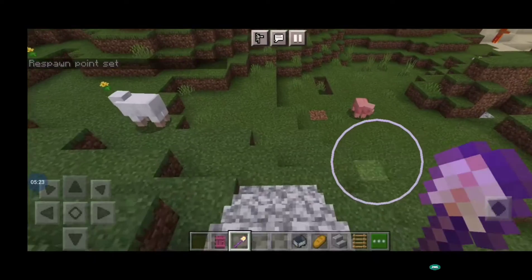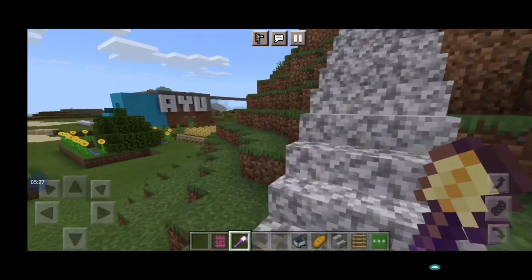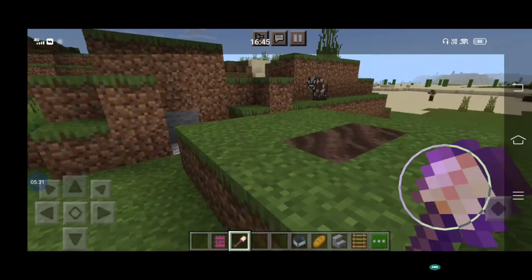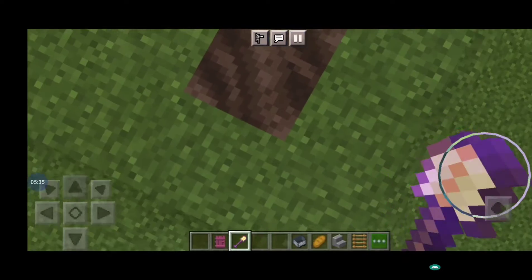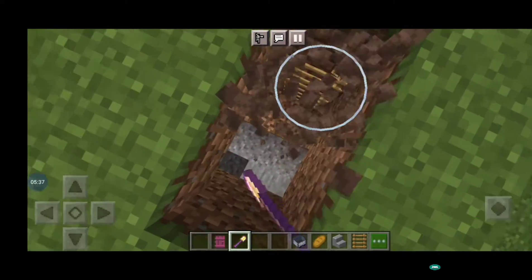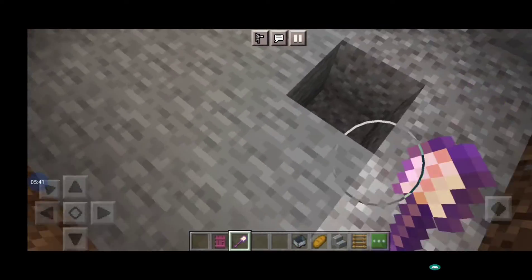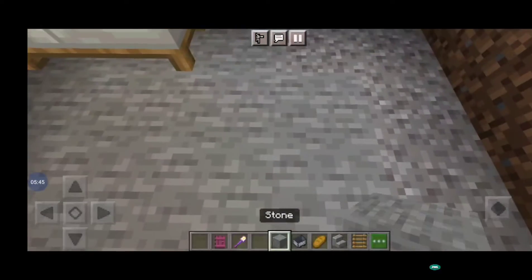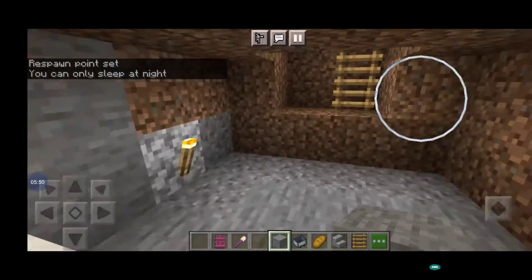Now morning is there. I will go up and I can exit from here from this staircase. This is not a big house - I made a small third house. I made a secret bunker here. As you can see, if I break it I can directly go inside. This is a bunker type.